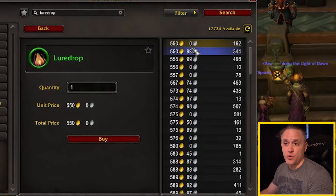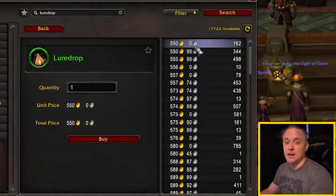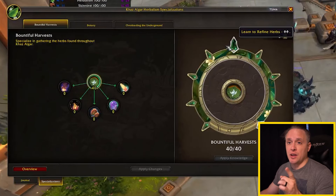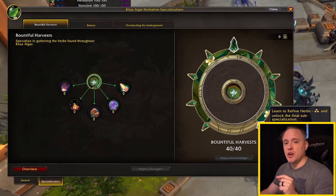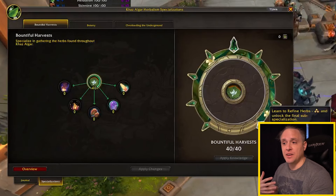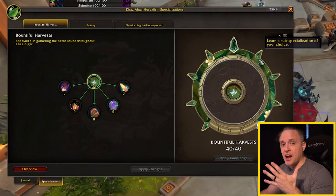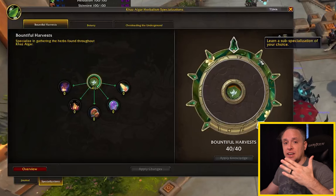But if you look at the lore drop for rank three, it's going for about 550 and above. So where does everything come into play? With herbalism, if you've specced into Bountiful Harvest all the way, then you're able to refine herbs up to a higher quality. Since I've maxed out in Bountiful Harvest, I can refine any herb from tier one to tier two to tier three, and all it takes is five of the previous tier to go up to the next quality level.